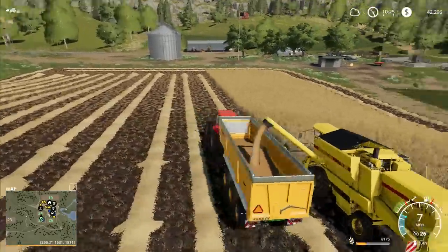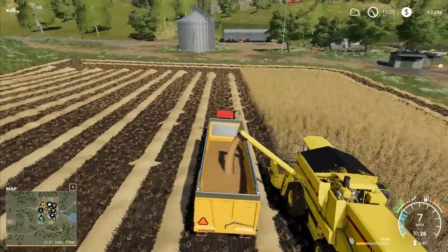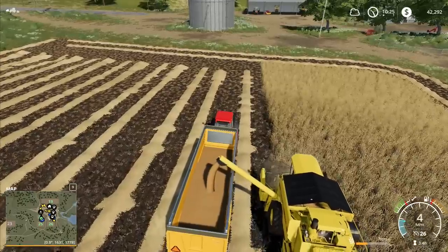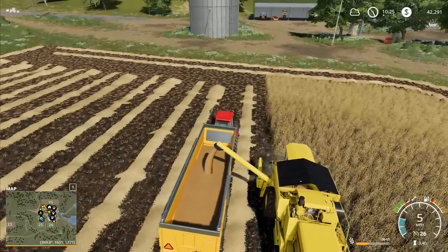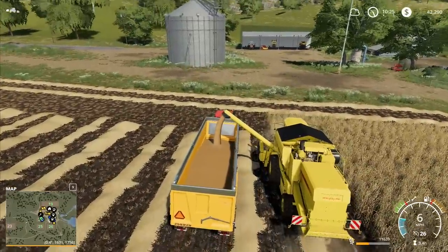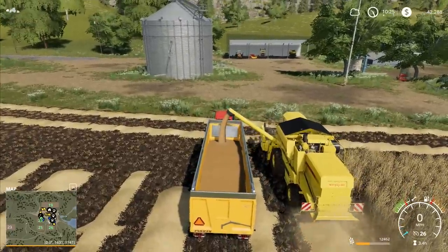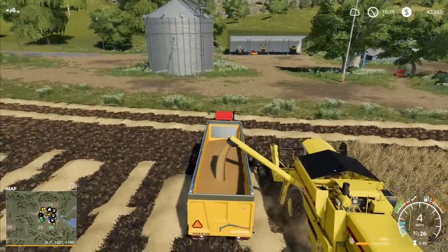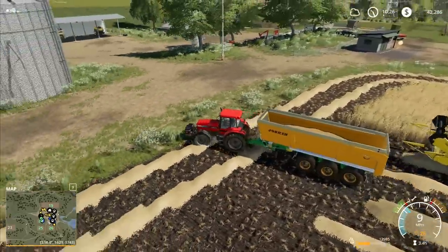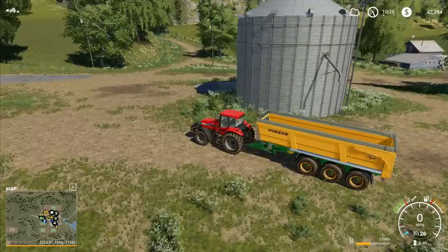Why has the light suddenly changed? Oh, maybe it's going cloudy - it says cloud right there so we could be due a little bit. I don't think rain affects the grass or anything left on the ground - I don't think grass rots. But I do believe we're still not allowed to harvest while it's raining. That mechanic was in the game and I don't think that's changed.